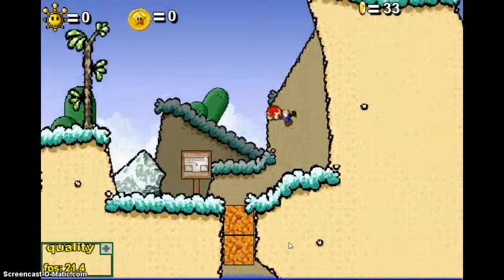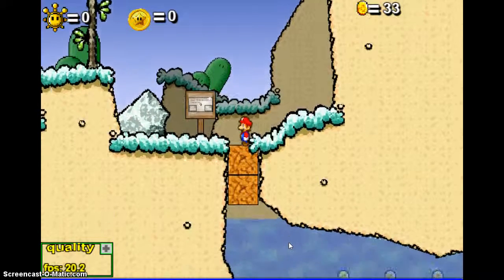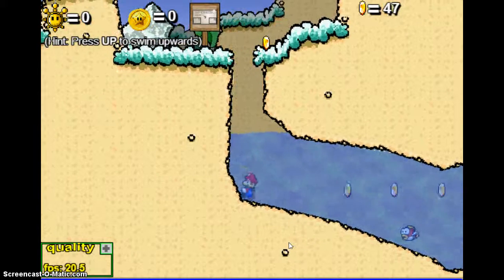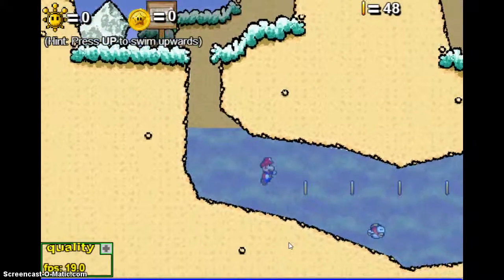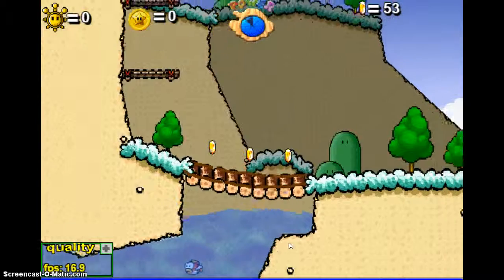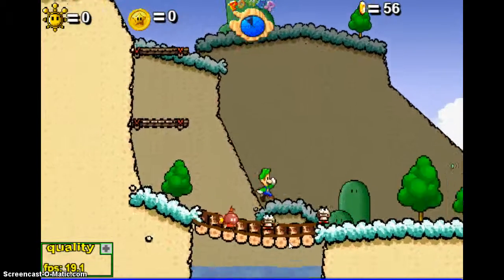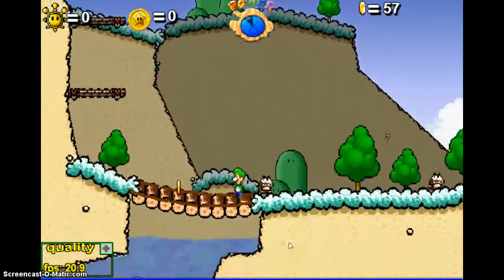No no no no! You press Z — you press Z for everything in this game, don't you? No fishy, no fishy, bad fishy! I can't get up — oh, now I can. Oh no, and now I turn back to Luigi. This game sure is glitchy.